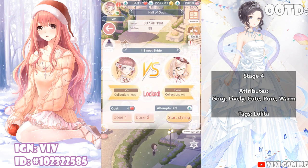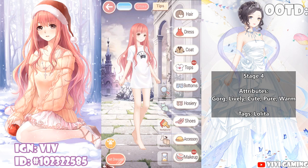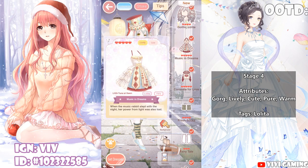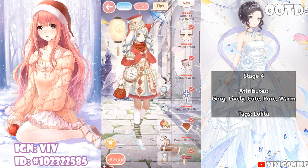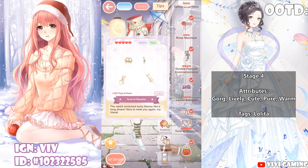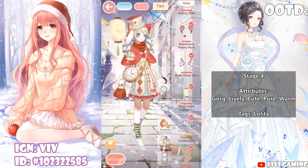Up next is stage 4, Sweet Bride. The style is gorgeous Lilith style dress, and the attributes are gorgeous and cute. Lilith style means lolita, so focus on the lolita tag. As you can see, my hair, dress, coat, shoes, hat, necklace, gloves, and bag all have the lolita tag — this will get you the most points. Focus on the attributes gorgeous, lively, cute, pure, and warm, as only those five attributes will get you points at this stage.